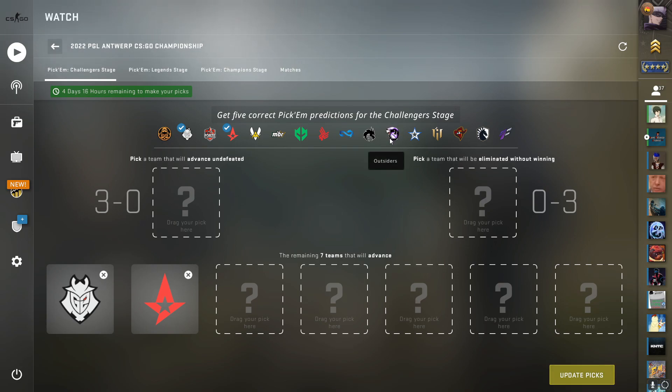Outsiders — if you guys didn't know, this is just Virtus Pro. It's the same roster competing under a different title because of everything going on over there. I think they're another team that can make it through pretty easily. Liquid is where we start to get into sketchy territory, but I'll skip over them for now.